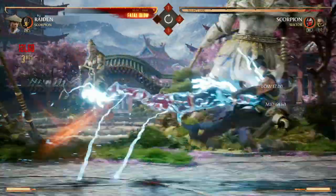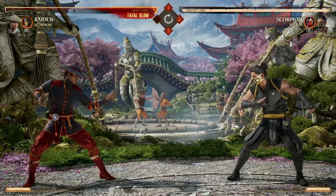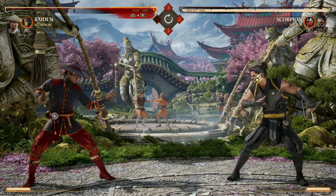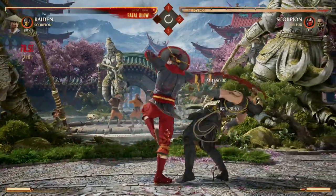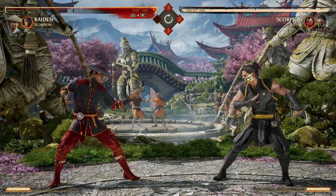Our forward cameo is a great overhead option and it's a stun, so if you hit it you can actually continue the combo from there. It fills the void for a lot of characters that don't have overhead options. For example, Raiden's 4-2-2-4 combo ends in a low, so your opponent might read that and crouch-block low.